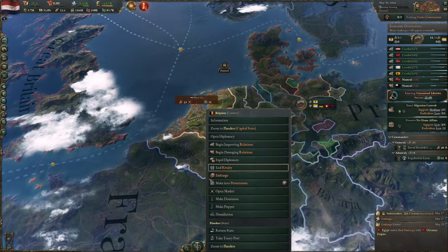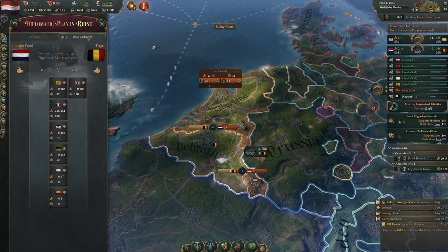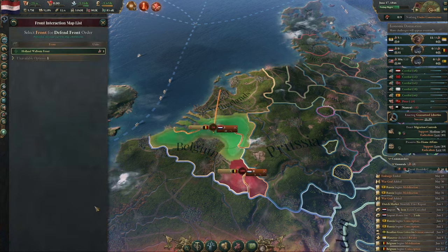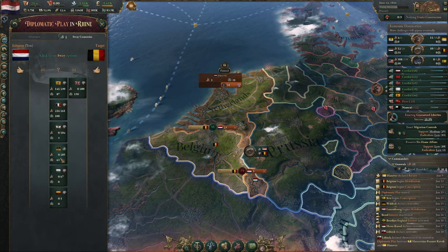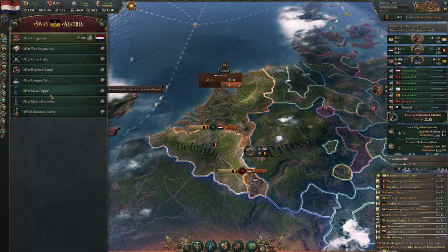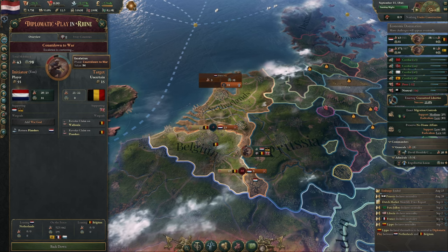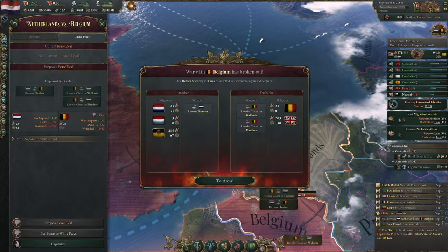Coming on to my third favourite thing — the diplomatic plays. A lot of people really enjoy these, including myself. They add a lot of flavour to the build-up to war. They give you different options in what you want to do, plenty of different reasons to start a war, or even different options to intervene in different wars and cut your rivals down to size without having to get too involved in directly attacking them. The build-ups give a bit of tension — you feel tension waiting to see whether some of your rivals are going to join, and they really add that immersion into the time period and the game.